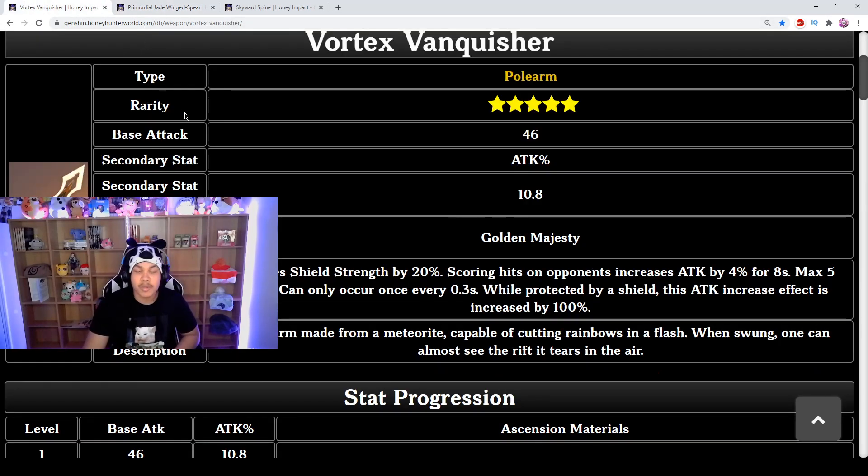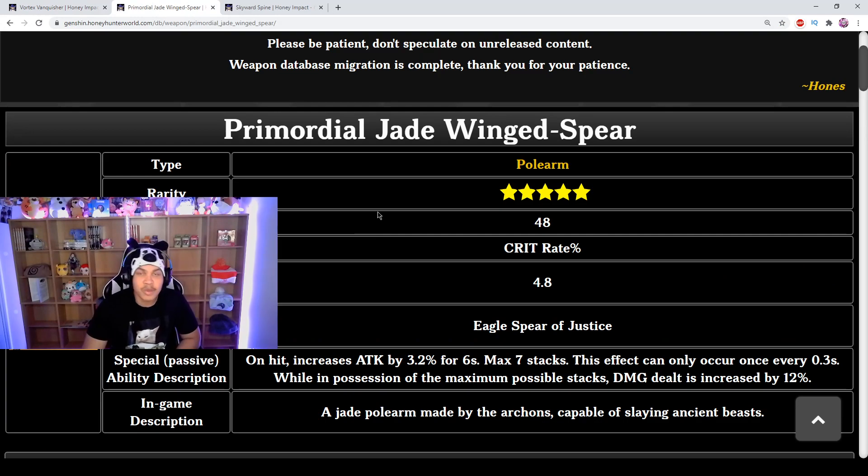Primordial Jade does mad damage because of the crit rate — combined with high crit damage it becomes a monstrous weapon, which is also why it'll be great for Xiao. My personal preference is Vortex Vanquisher since I spam shields and play Abyss a lot to tank everything. But if I had Primordial Jade and don't play Abyss, and I just want to see high crit numbers, I'd run the Primordial Jade.